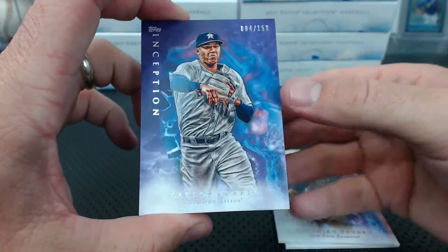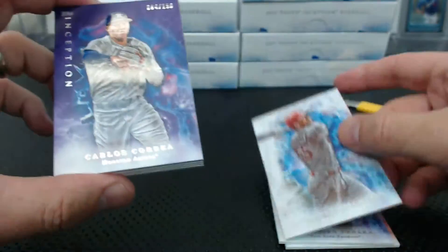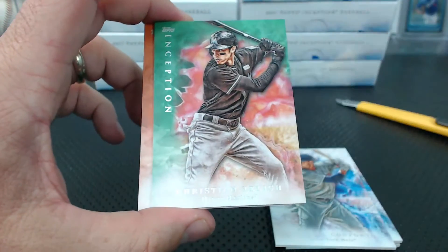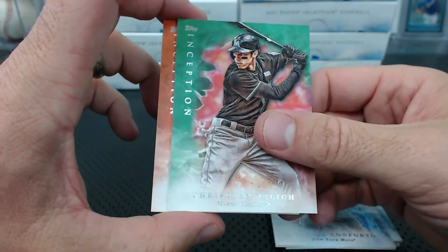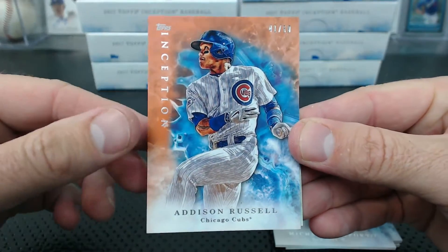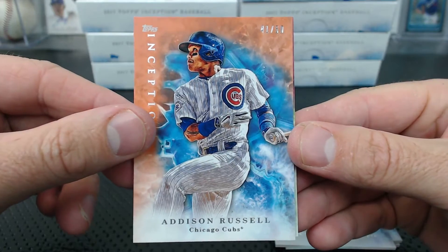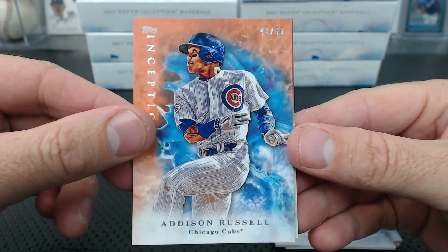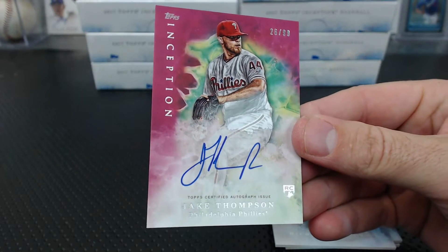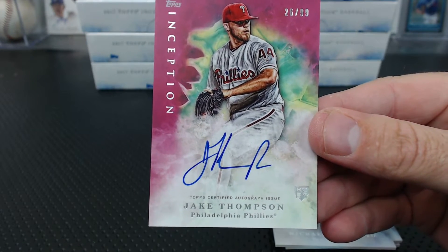Diaz, Tanaka, Correa, 84 of 150 - Landshark. Piscotti and Conforto. Under that we have a Yelich Green, and an Addison Russell, 41 of 50 - Sweet M. Jake Thompson, 26 of 99 - 26 spot is 64 Driver.